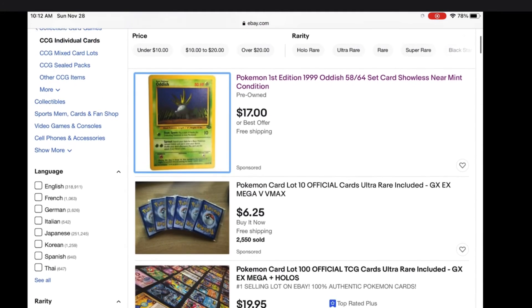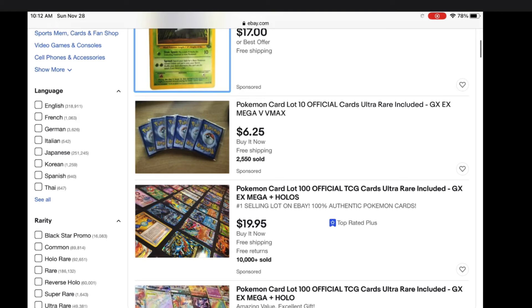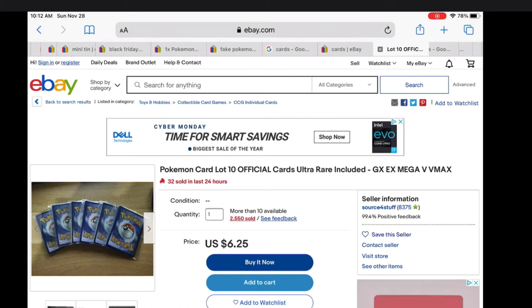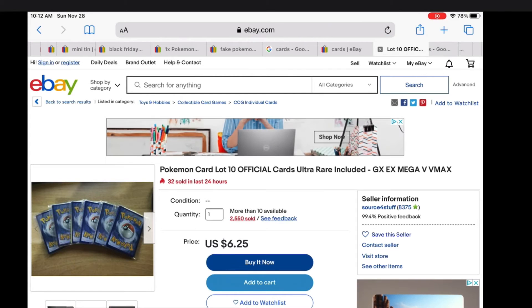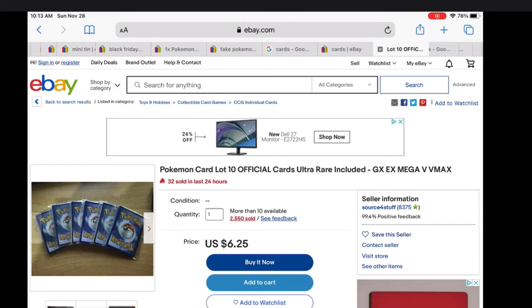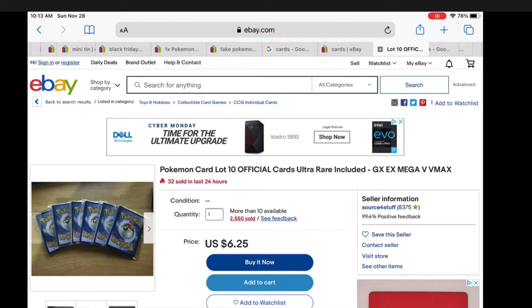There are also card places where you can get your cards graded. This card is $17 — just that one card is $17. Now this is a Pokémon card lot of 10 official cards, ultra rare cards. Ultra rare cards are very good cards you can get out of packs: GX, EX, Mega EXs, V and VMAX cards are all the good cards. Breaks too, but breaks are not that good.